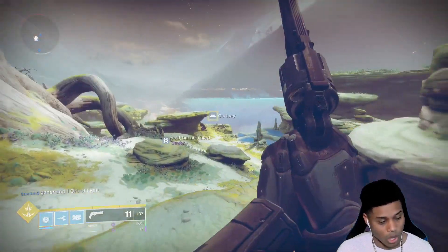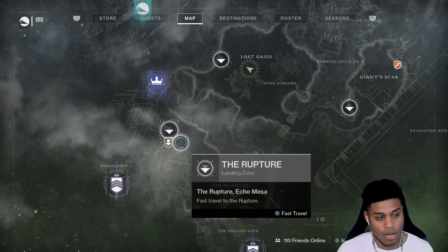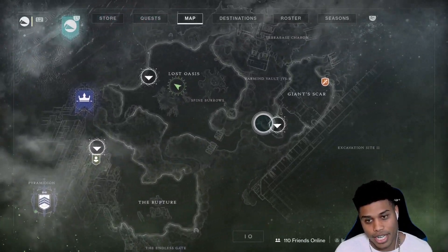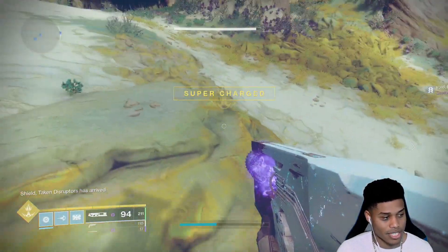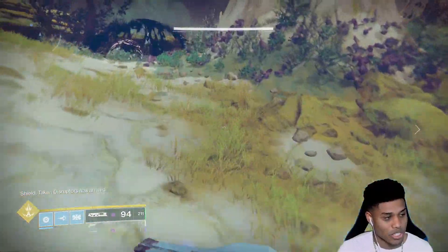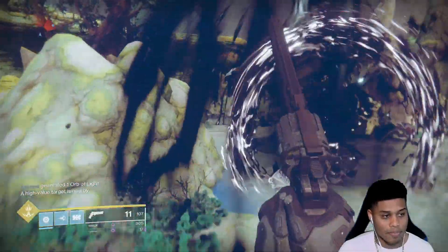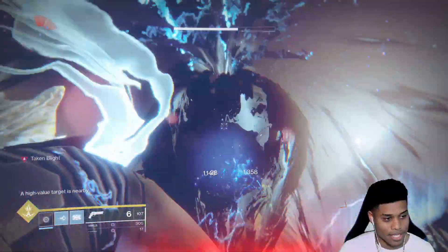What I did is I rotated between the Lost Oasis, the Rupture, and the Giant Scar on IO, in order to wait for the bottom left-hand corner of my screen to say 'Shield Taken Disruptors have arrived.' When that happens, you're going to find where the Taken are on the map, and then start killing the Taken that are around.